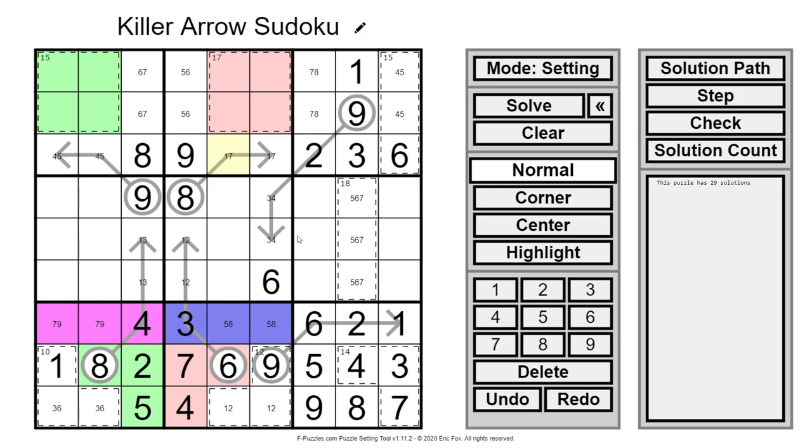Now that we can place the 1 in this box, this forms an X-wing on ones. No matter which way the ones fall — one here and one there, or vice versa, forming an X — it blocks ones from being in any of the highlighted cells. If we tried putting a 1 over here, it would force a 2 here and a 1 here, force a 3 here and another 1 there, pushing both ones to the bottom — which is obviously bad. So ones can't be in those positions.